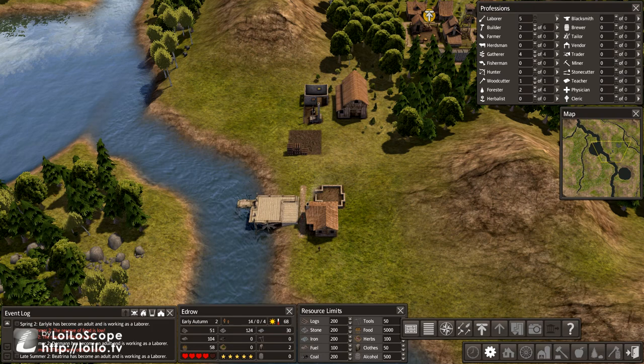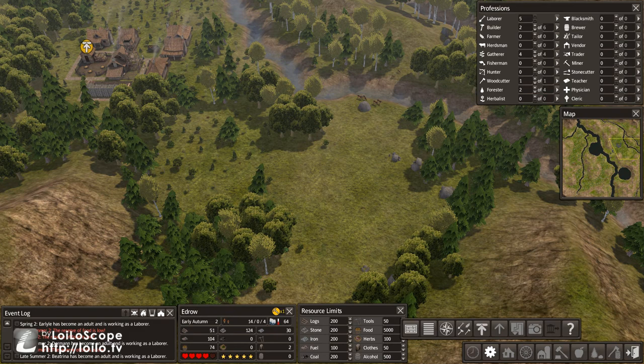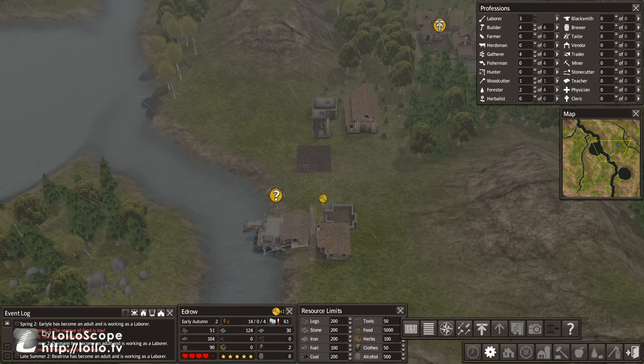Our stone went from over 200 down to 124, so it definitely went down. Look at all these deer — they're all over here. We can definitely get some food from the deer, so we'll probably bring that online. Let's pump these workers up, get them going, get them all done.